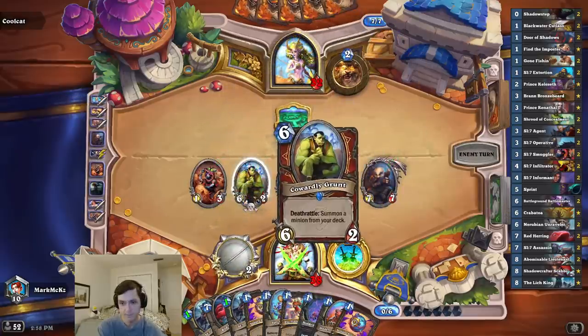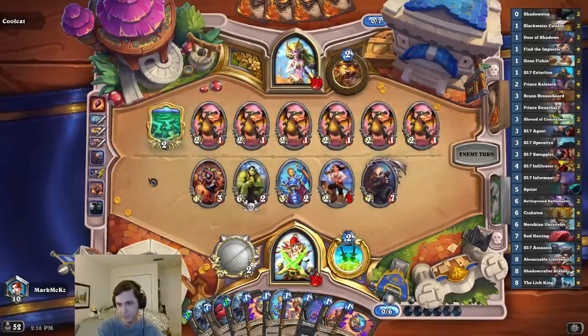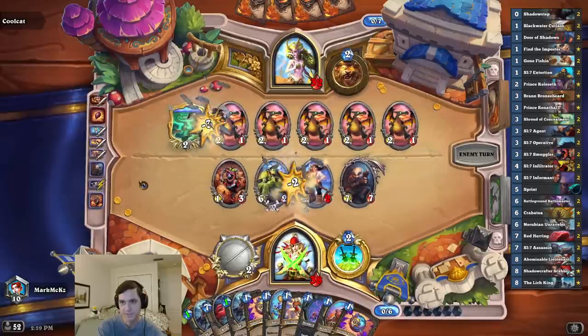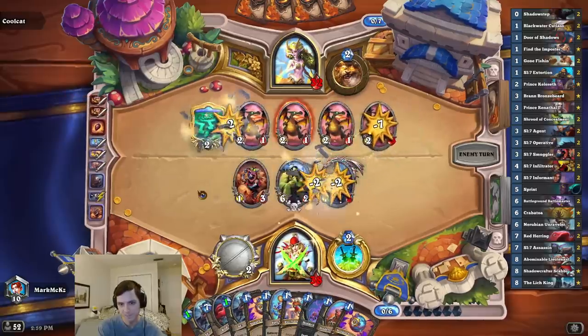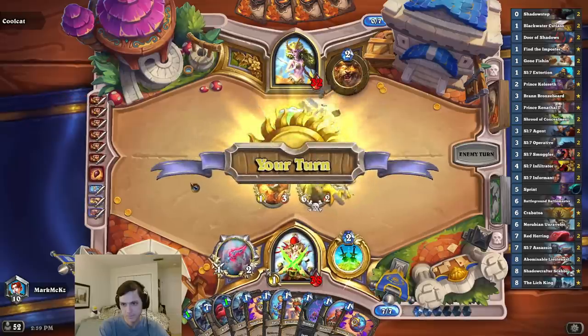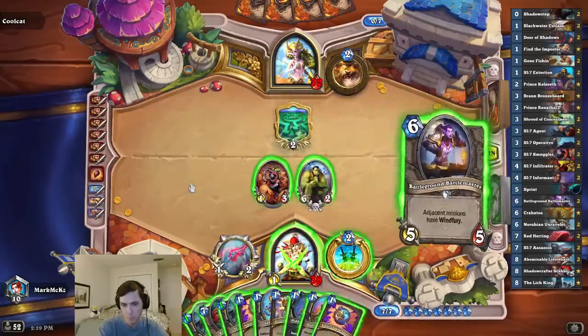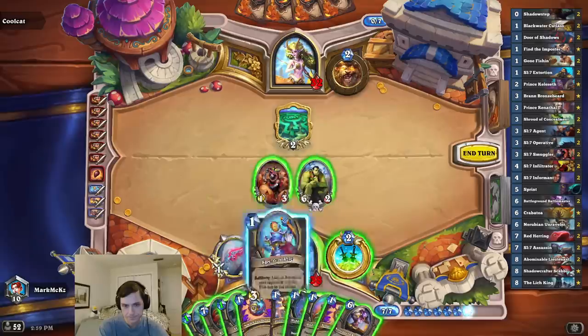I mean, I do have some really good pulls: Lich King, A-Bomb, Red Herring, Nerubian, Gravatoa. Malumaster's not bad. Bran. Not gonna bop it. Fair. Let's play this.